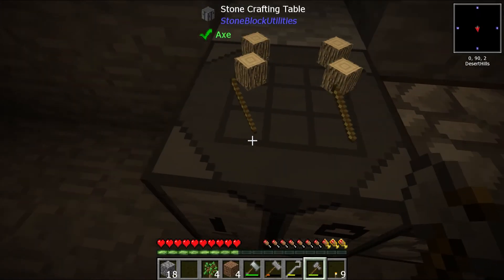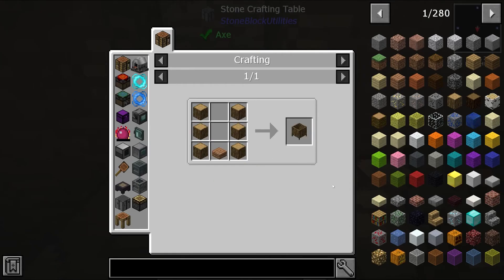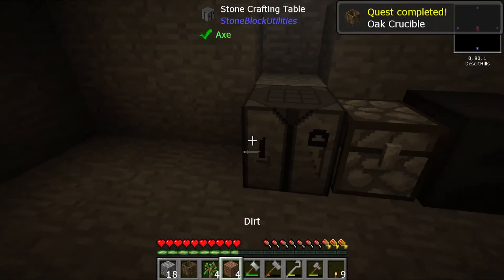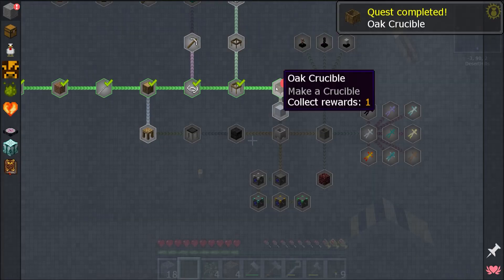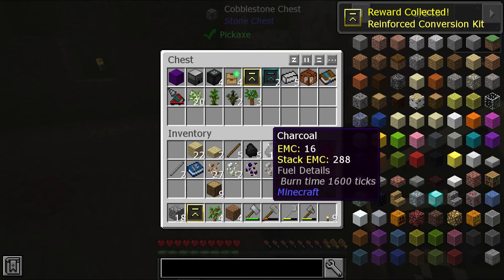The stone crafting table is also a benefit - items stay there, which is great. Okay, so we don't need the sticks, we need this down here. There we go, now we place the oak barrel down in this corner. The reward is some more reinforcement kit.